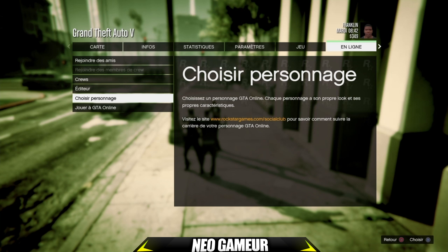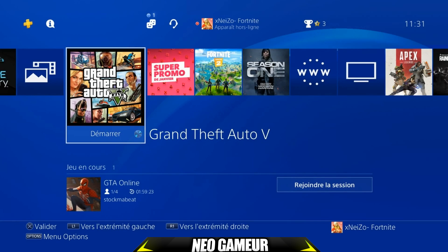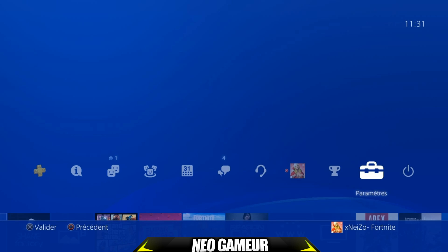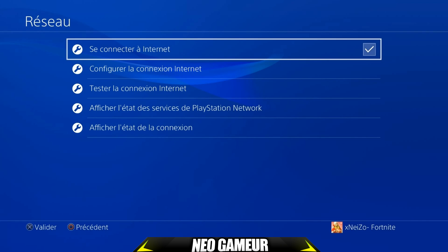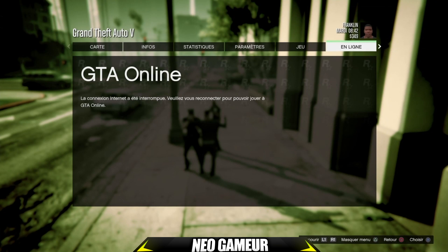Dès que votre jeu enlève les mains, vous faites start en ligne et mettez votre curseur sur 'choisir personnage'. Une fois ceci fait, vous faites bouton PS, allez dans paramètres, réseau, et décochez la case 'se connecter à internet'. Une fois décoché, vous la recochez, faites bouton PS et revenez sur le jeu. Là vous faites une fois flèche du bas, une fois flèche du haut — le menu va apparaître grisé.